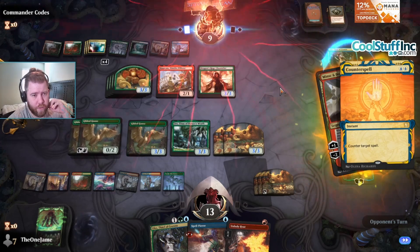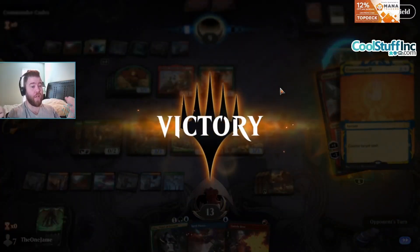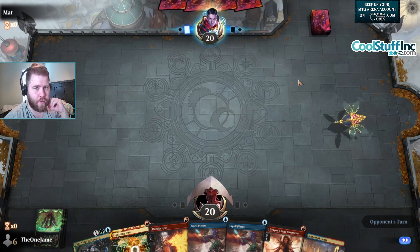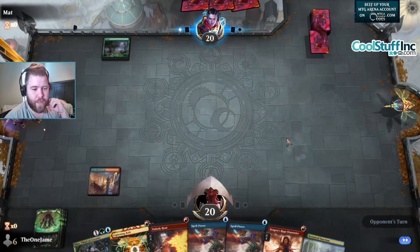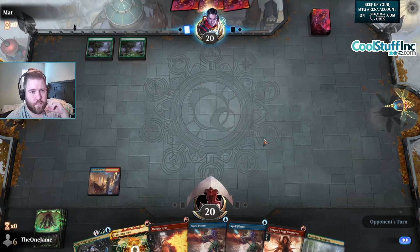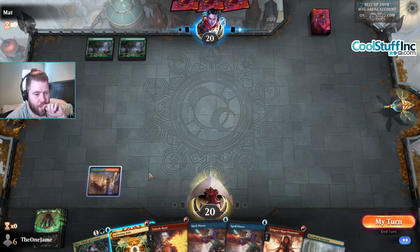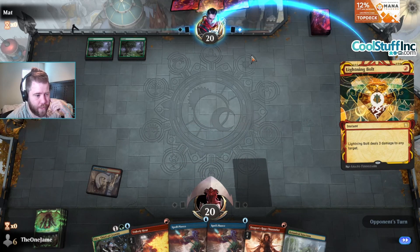Minsc and Boo — that is a massive problem and we might lose if they have a Counterspell in hand, which they probably do. I was not ready for the Minsc and Boo. Yes, let's go! The fact that it has Spell Pierce in it is the main reason why I kept it, because our opponent could be playing Channel. They are definitely playing Channel. Channel it up! They are not doing it. It makes sense to bolt them then, so they can't do absolute shenanigans off the Channel.